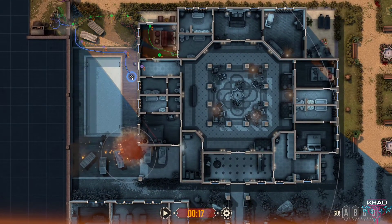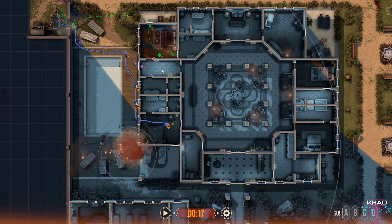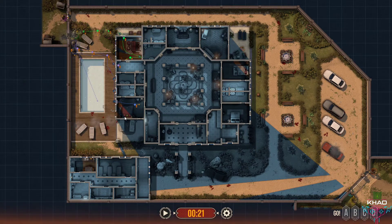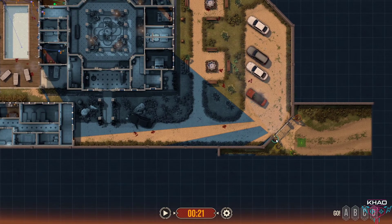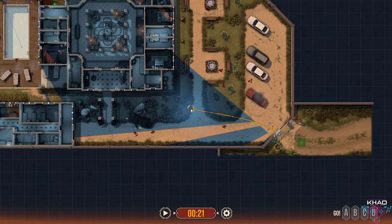Blue here, check it in. White here, clear this window. Meanwhile, go this way, enter this room, play this bathroom, and hold this door. Okay, don't do anything stupid.